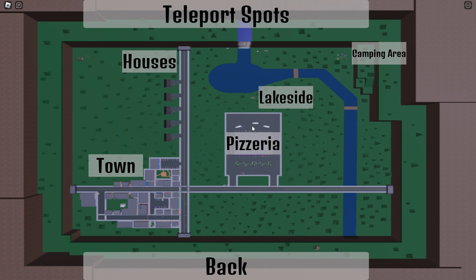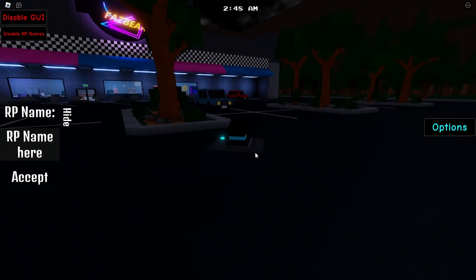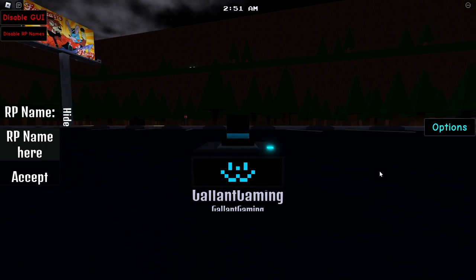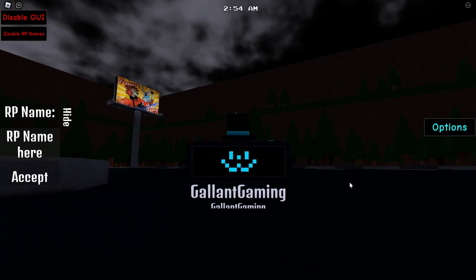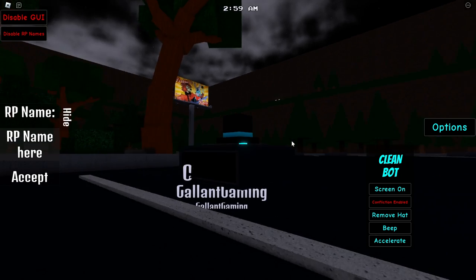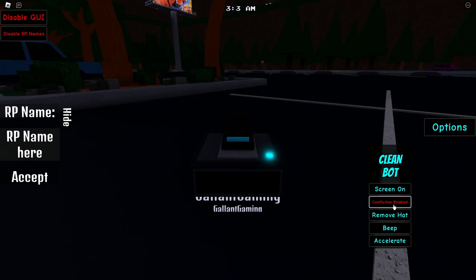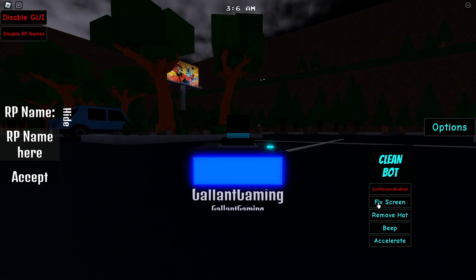I like that loading screen too, the little Freddy moving around. Let's spawn at the pizzeria — oh my god, we're a Roomba! There's no way they added a Roomba to the game, I can't believe it. This is the best animatronic I've ever seen. We can turn the screen off and we can jump as a Roomba.